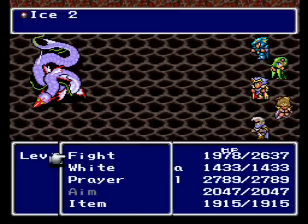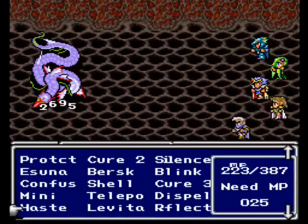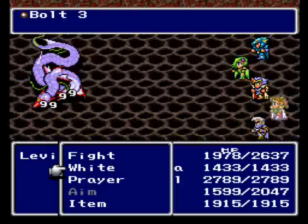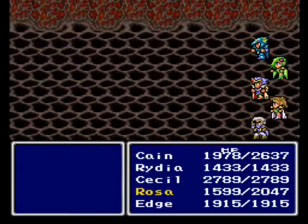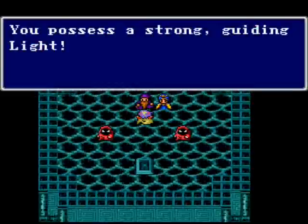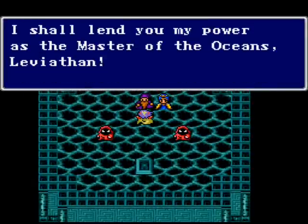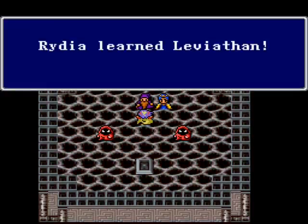It helps to remember that Edge can equip Claws. Cain was in the air at the time — I'll just have Rosa wait around for the next tsunami. Or we could just let Leviathan die. "I shall lend you my power as Master of the Oceans." Leviathan! We learned another summon for Rydia.